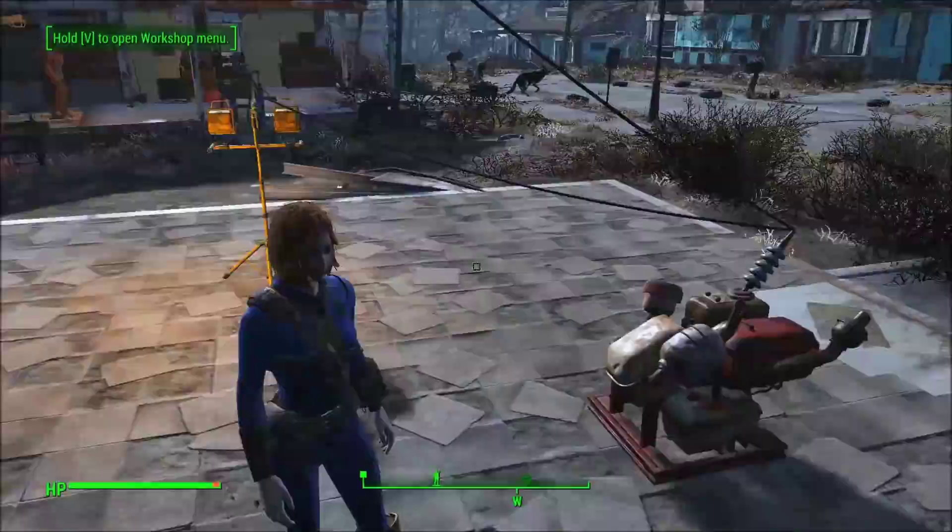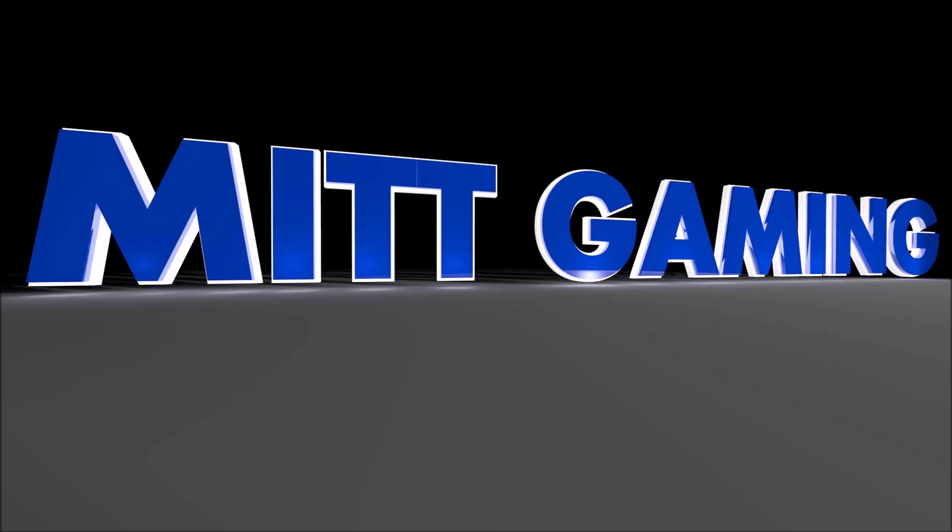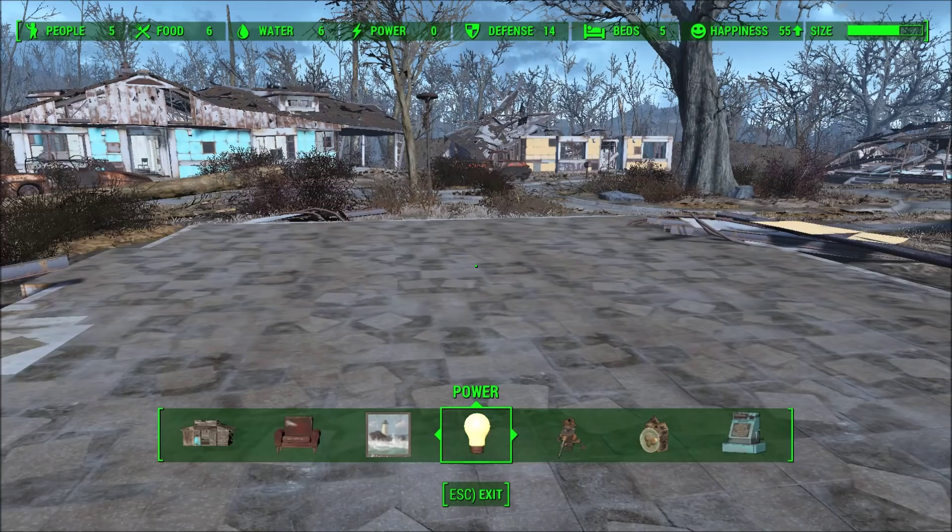Hi everyone, this is Phil from MintGaming and today I'm going to show you how to build with electricity in Fallout 4. So you've got Sanctuary up and running, but you want a little bit of electricity.